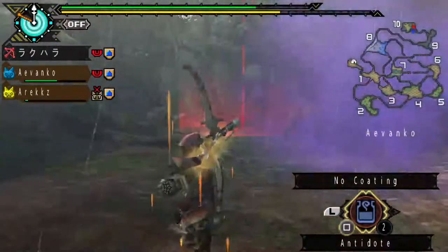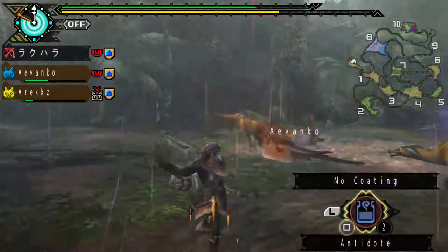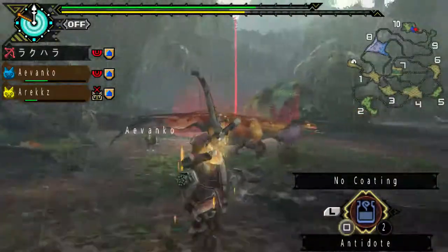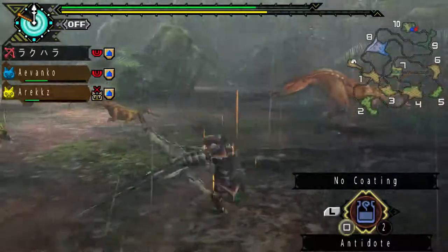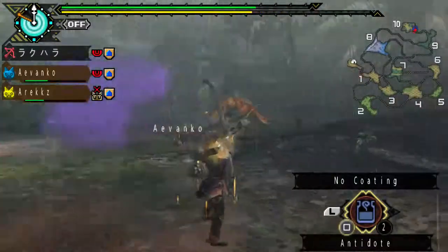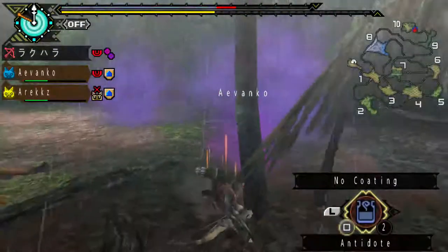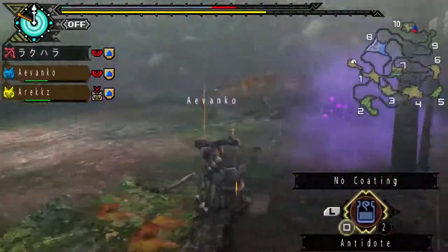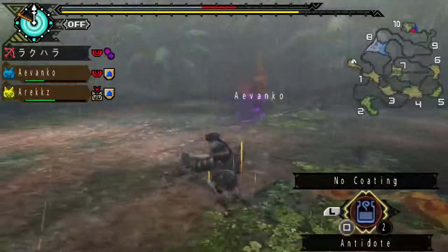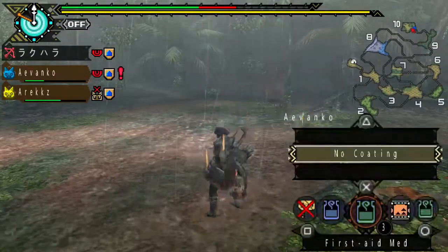A buff from the Palico — very nice. That cloud just barely went past me. That tail sweep was dangerous but not too bad. I'm aiming for his throat to break the poison sack. I got hit by the poison — I should antidote myself. He's angry.